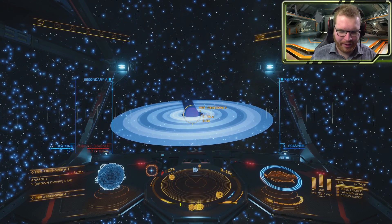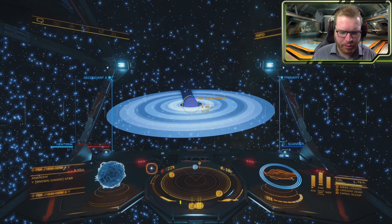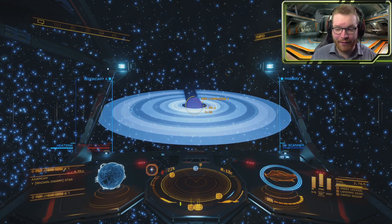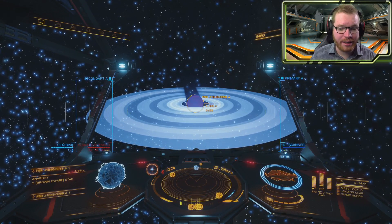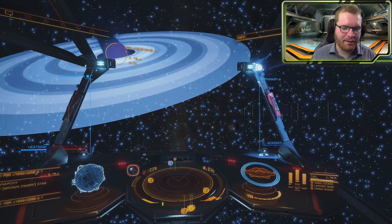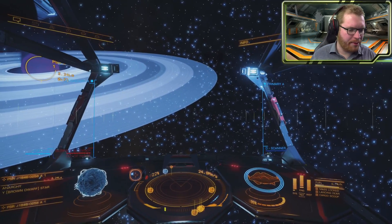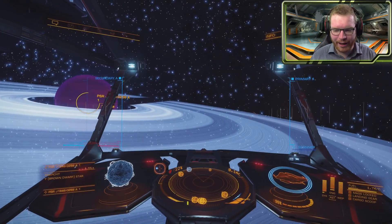This is always a nice find — I know it's not really a star, it's a brown dwarf that's close — but any star-like object with rings around it is special. Having a proper main sequence star with rings around it is really, really rare. They do exist in the game and I have seen them; it is quite an amazing sight. These are still pretty big — we are still three light seconds out — but look at that, they're massive.